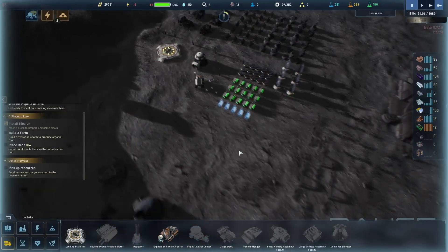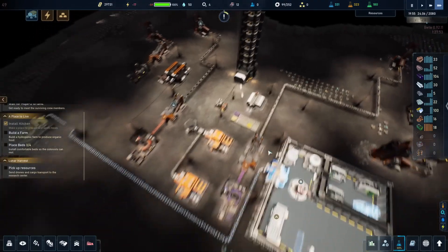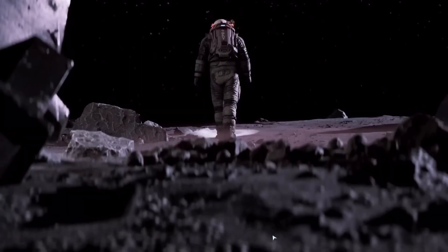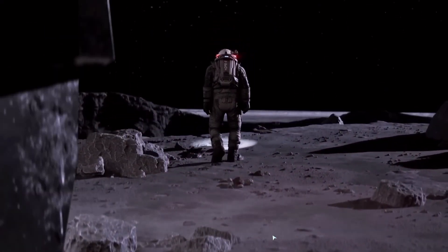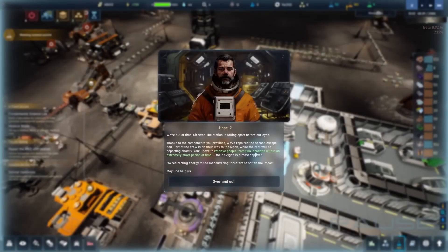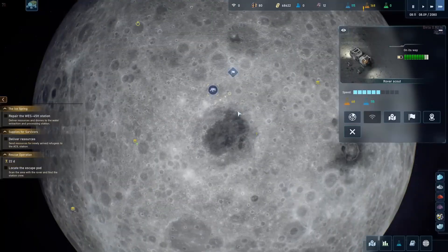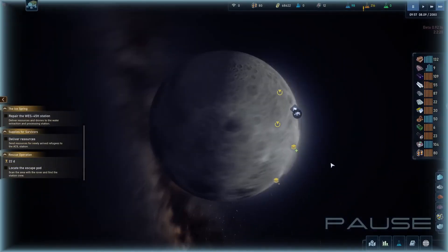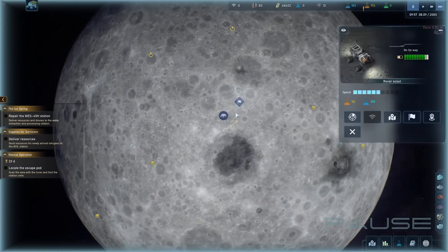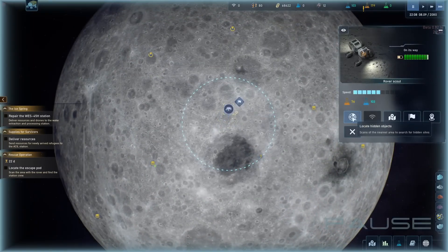The Crust stands out as a promising addition to the strategy and simulation genre. Its intricate gameplay, engaging narrative, and high replayability make it a must-try for fans of lunar colonization and base-building games. While it does have a steep learning curve and some early access quirks, these are minor drawbacks compared to the rich experience it offers. If you're ready to take humanity's next giant leap, The Crust awaits you. Grab your spacesuit, power up your rovers, and start building the future of mankind on the moon.